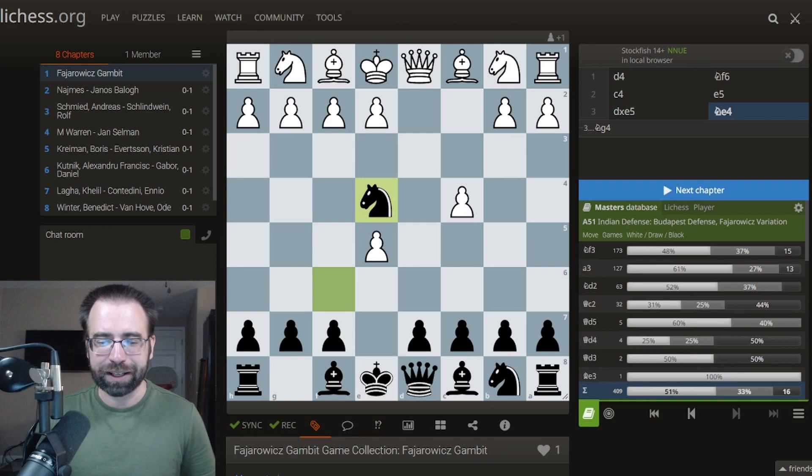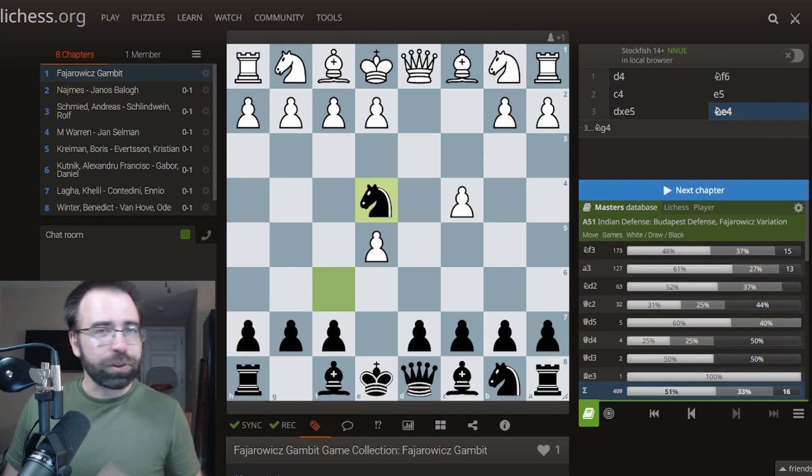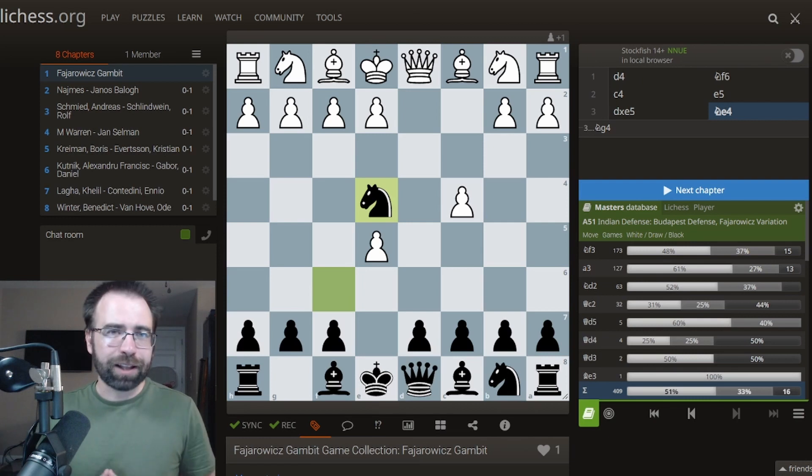It's something where Black is basically saying, I don't even want to try to regain that pawn. I'm just going to be playing for activity at all costs. I'm going to rely on the dynamics of the position. I'm going to make interesting, complicated positions where imagination will go really far, and a creative player might be able to come up with all sorts of interesting ideas that lead to a lot of fun.